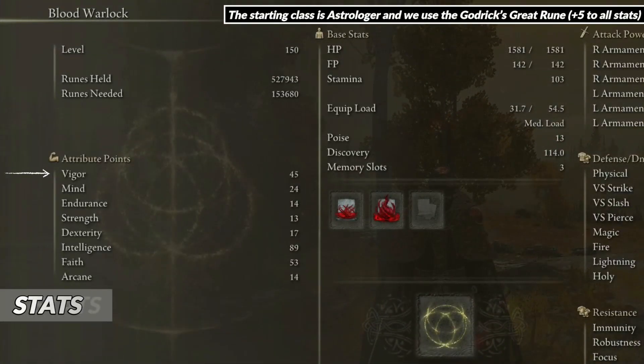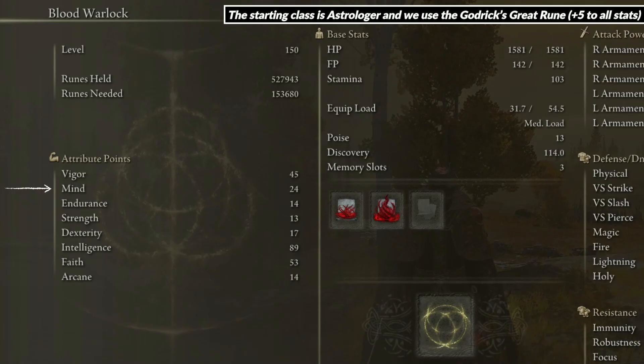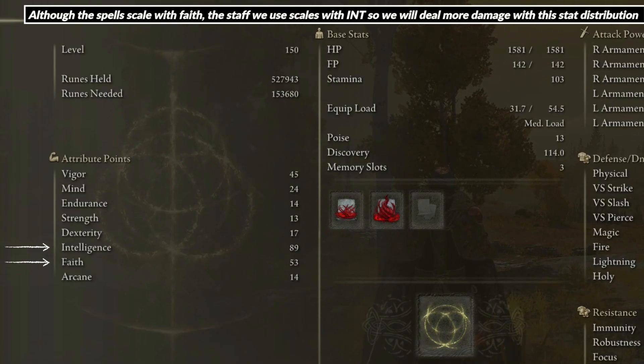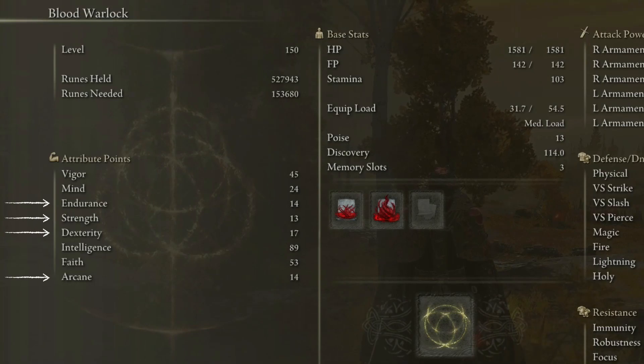45 Vigor will give us a good amount of HP. 24 Mind will allow us to use the spells at least 7 times before we run out of FP. 89 Intel and 53 Fate will allow us to deal big damage with the spells. We don't need to spend any points in the other attributes because the plus 5 in all stats from Godric's Great Rune will allow us to reach the minimum requirement needed to use the weapons.